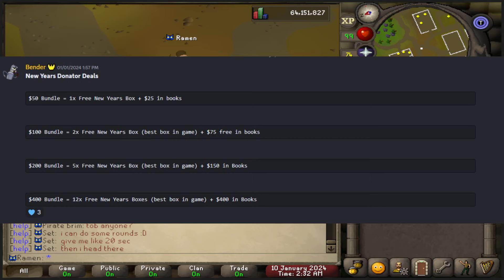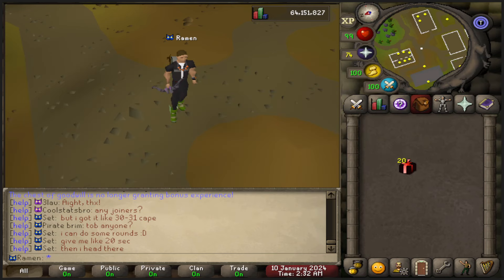You can find that in their official Discord. I will be linking this server, website, and Discord in the description below. So if you end up joining Deflect RSPS, please let them know Ramen sent you.